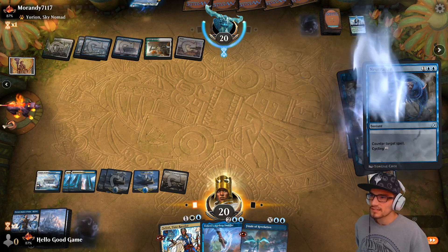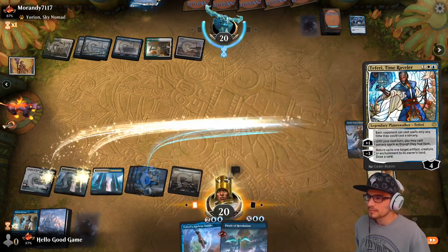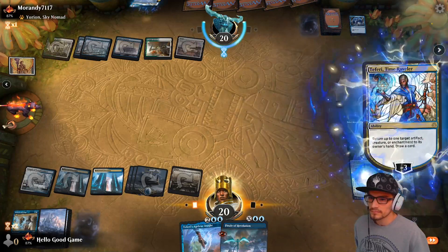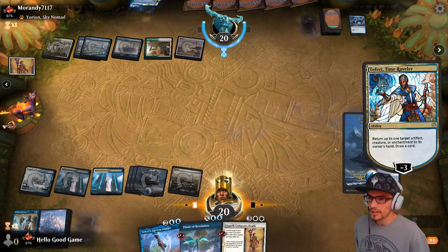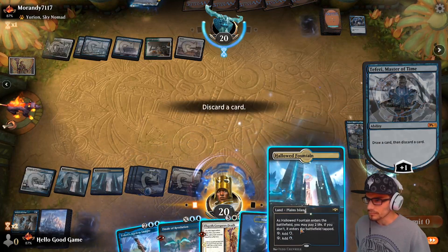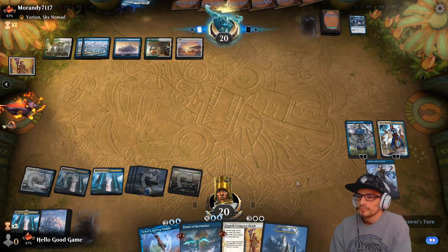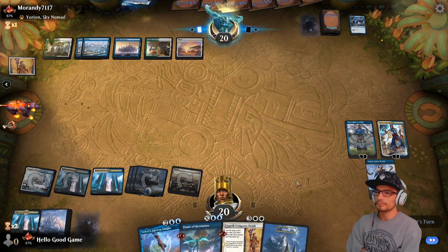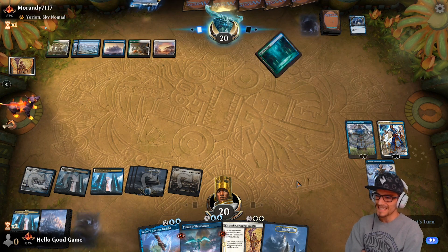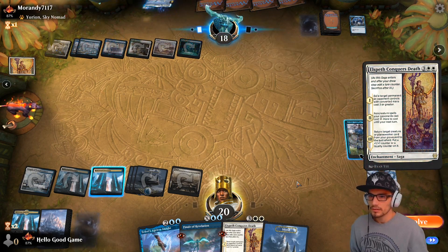We'll probably sneak our regular Teferi in so we can't counter stuff after that. Bounce that ECD back to our hand please, and then we can take our regular draw with Teferi. Bust a land. Hopefully we can squeeze this inside out and then do a nice Finale of Revelation.